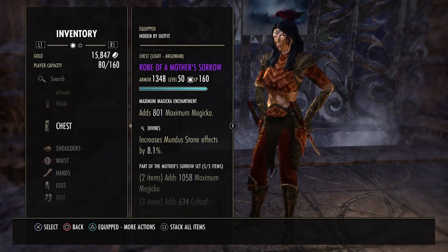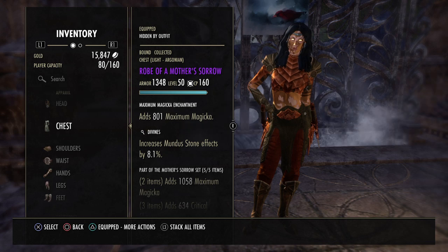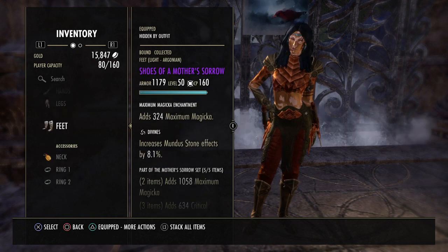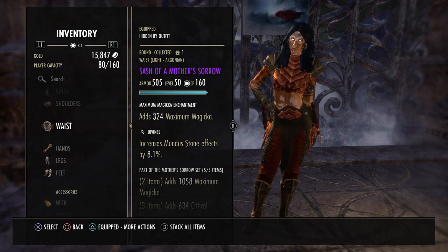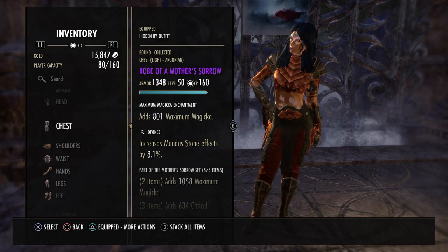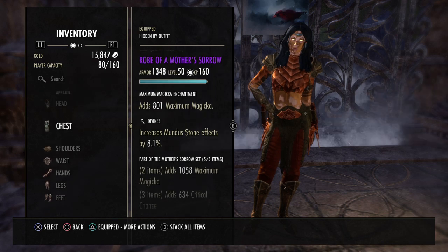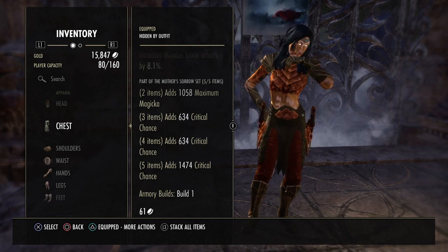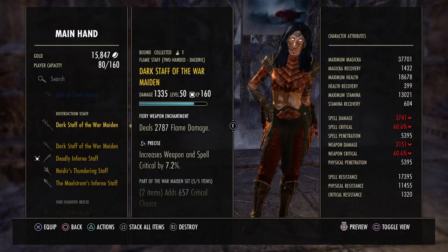The second five-piece set is Mother's Sorrow, an amazing overland set from Deshaan. Prices fluctuate — I've seen Divines pieces anywhere from very cheap to expensive on PS4 NA. You can find pieces in off-traits for as little as 1,000 gold and reconstruct them to Divines, or just farm it as an overland set. Mother's Sorrow gives max magicka and a ton of critical chance — that's essentially all it's used for.